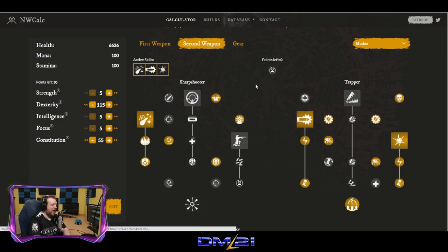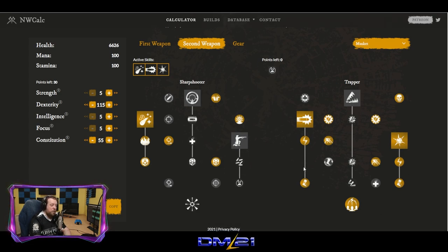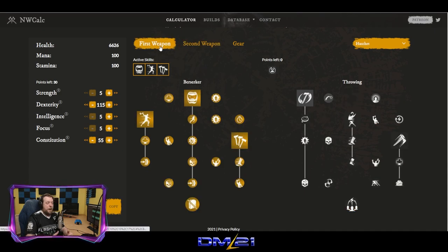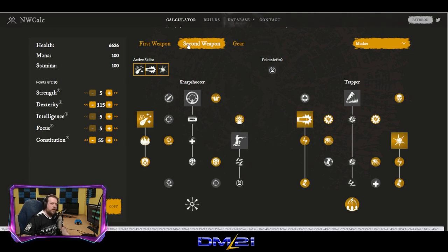We have two weapons: the hatchet and the rifle. We're taking quite a few things down the trapper line. The idea behind this class is to be an assassin — you are an ambusher. You want to kill quickly. Your goal is to kill a single target as fast as possible. Even though this is a rifle build, which does amazing chip damage at incredible ranges, this is a mid-range build.